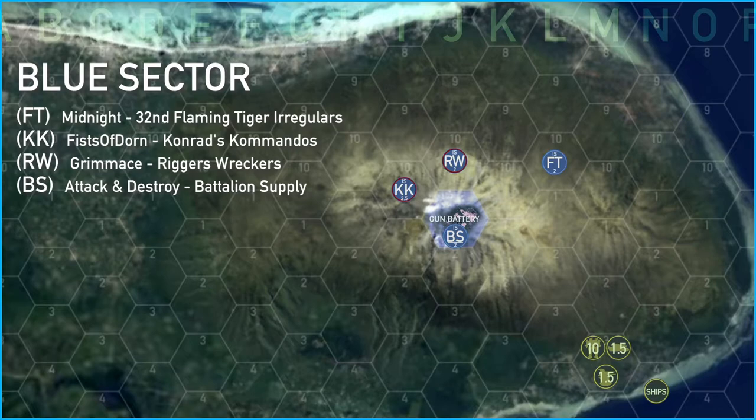RW and KK went ahead and removed those. FT positioned himself at least three hexes away from the 10 skulls of mobile enemies on the coastline, and the battalion supply moved into the gun battery. The battalion supply was also working on a couple of mechs for FT and KK to get some Frankies into the battle.